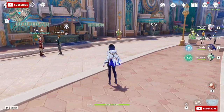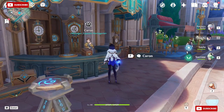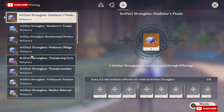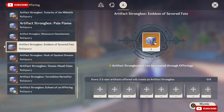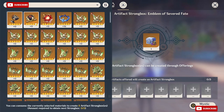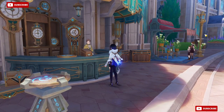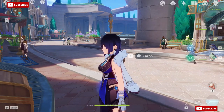Another thing I want to mention: now that Fontaine is here, you guys can also have the Emblem set on the crafting bench. If you guys have old five-star artifacts that are kind of useless, you can now redeem them here for the Emblem set, which is very nice — you can just redeem and get some good Emblem pieces.